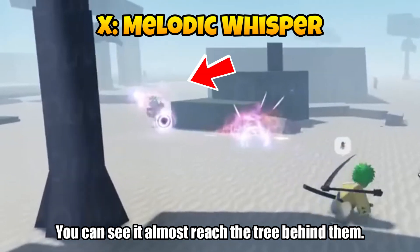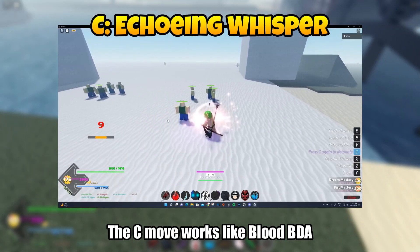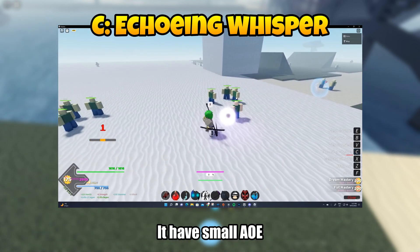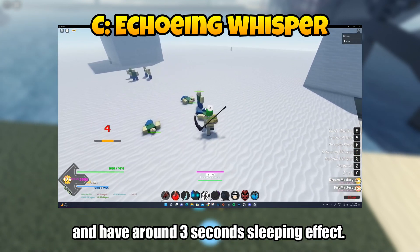you can see it almost reaches the tree behind them. The Z move works like blood BDA, but this one is not attached to the players. It has a small AoE and around 3 seconds of sleeping effect.